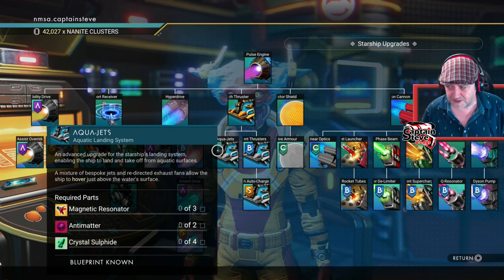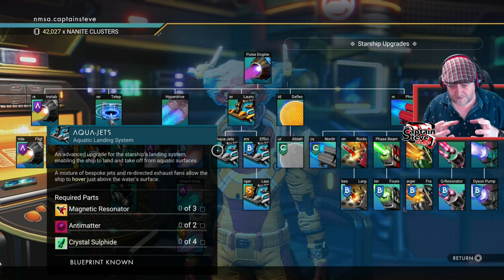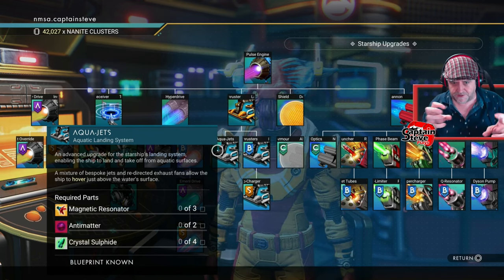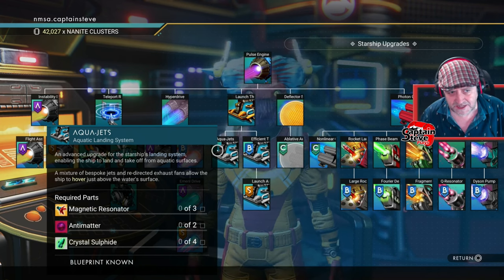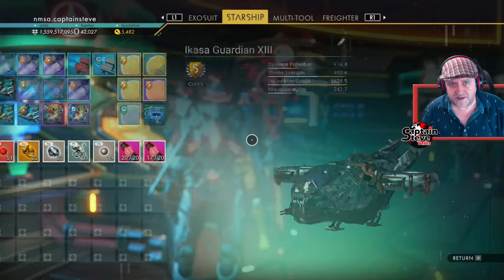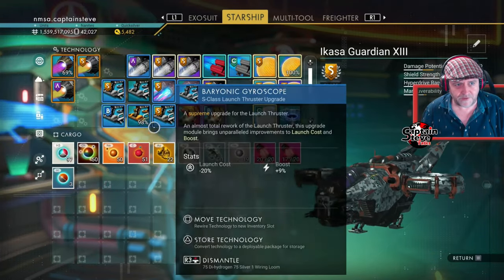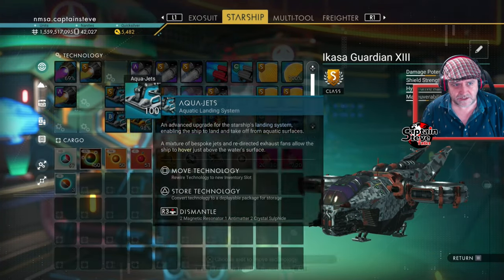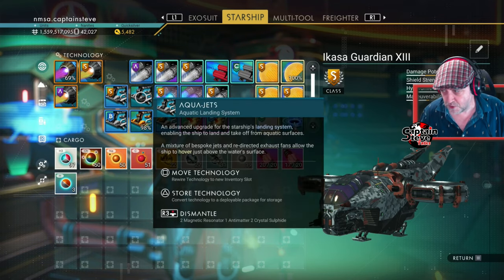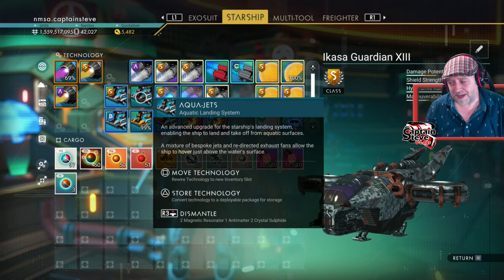The recipe for installing it requires Crystallite Sulfide — you're going to get that underwater at these sort of barnacles that shoot massive plumes up; you have to grab them from the sides and avoid being hit. Once you've got it installed into your ship — I've got the Aqua Jets just there, though I'm not getting adjacency bonus for them — I can land my ship on water.